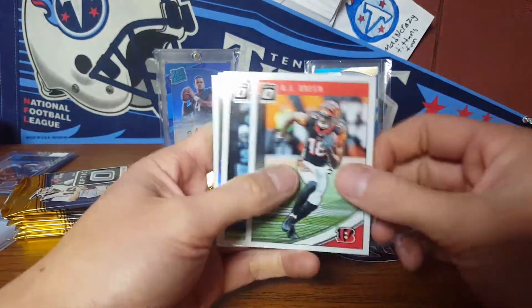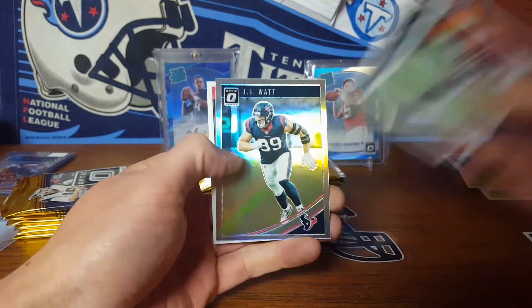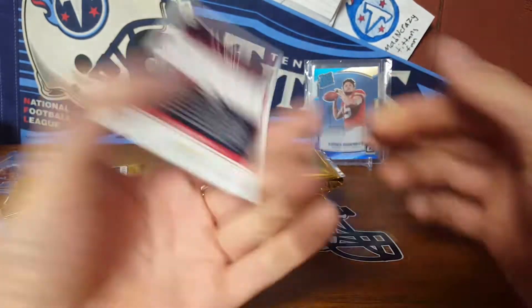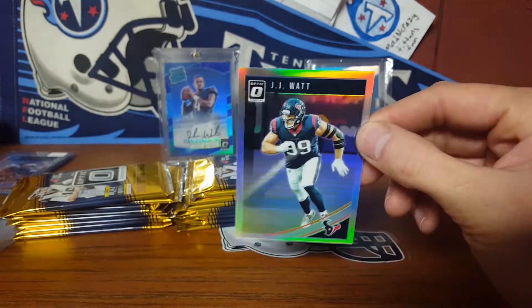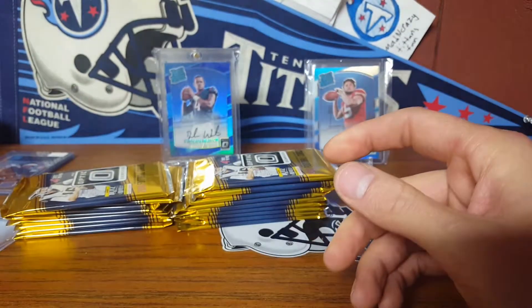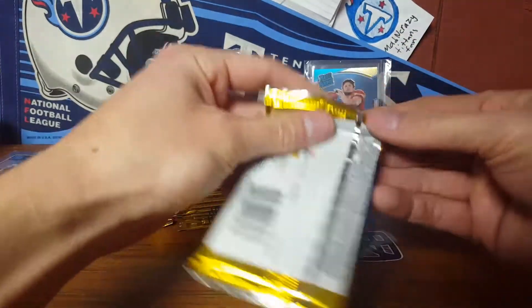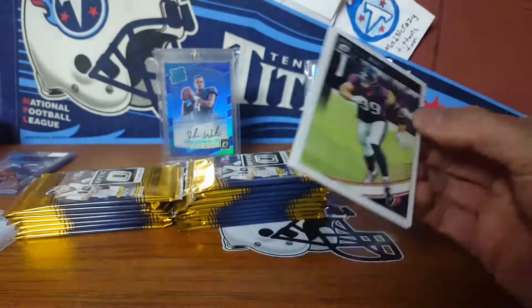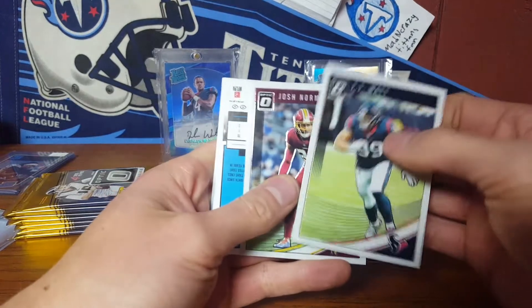We got AJ Green, Amari Cooper, and the holo of JJ Watt and Vita Vea on the back. These ones aren't numbered but they are the holo version. We'll get a couple of these in a box. Obviously we want the Baker or the Lamar Jackson — maybe a colored version of one of them.